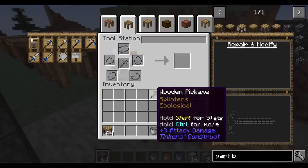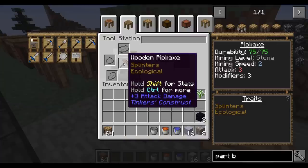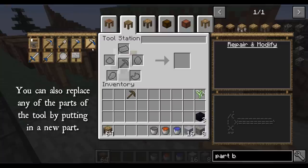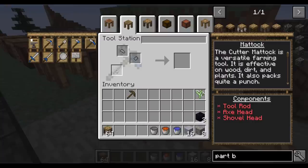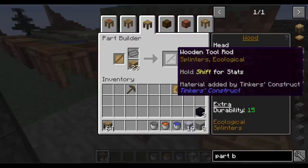If you choose the tool station general option, you can actually end up putting your tool in there and using it to make all sorts of things — you can upgrade it with different materials and you can also repair it. Let's make ourselves a mattock — we're going to need an axe head, a shovel, and a tool rod. Let's get the tool rod pattern, the shovel and the axe head, build these parts, and there we go — a mattock. I'm going to put these parts in here and we've got ourselves a mattock.